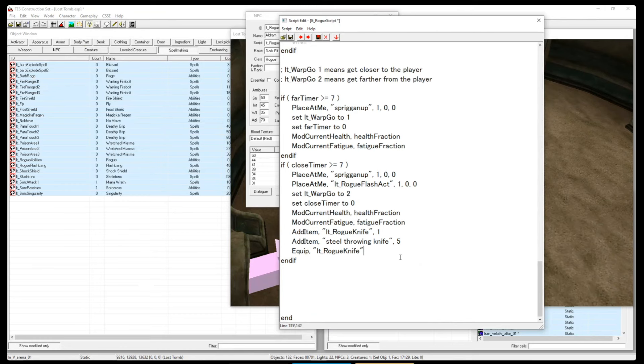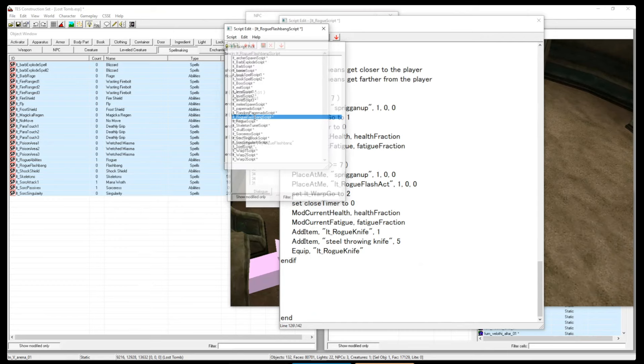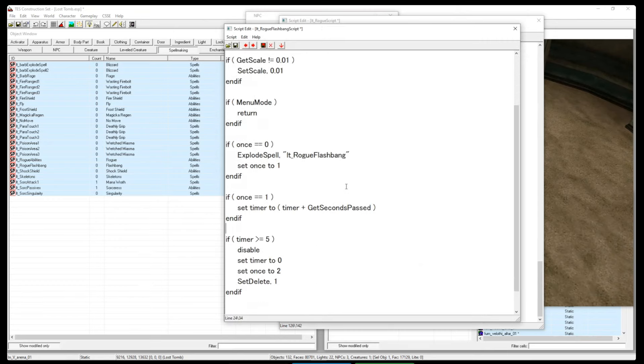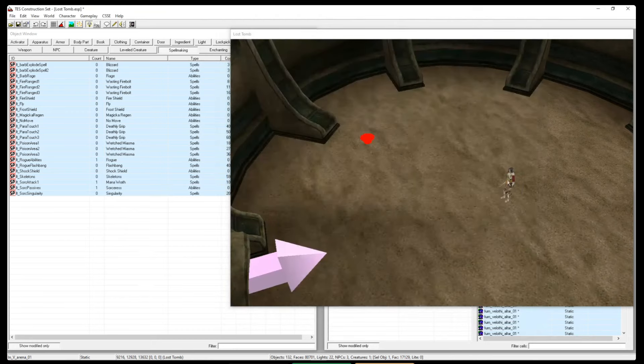The flashbang activator is placed at his feet and has its own script that does the spell effect. It disables and deletes itself after 5 seconds — I needed that long because in testing, if you disable it while it's doing the casting animation it crashes the game. It only needs about 2 seconds to do the animation but 5 seconds is safe. Using essentially the same script structure you can get very varied effects.